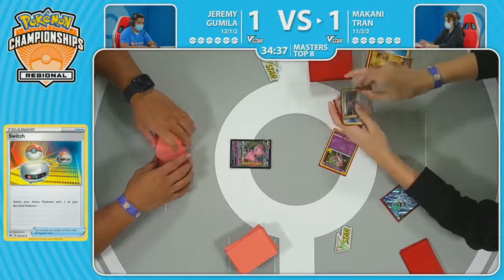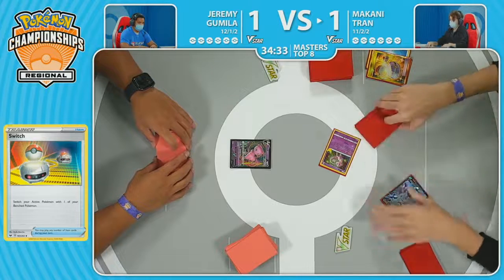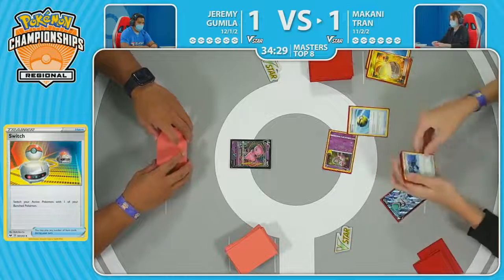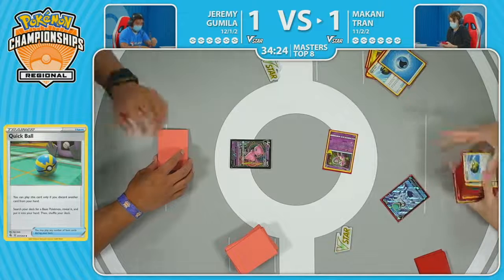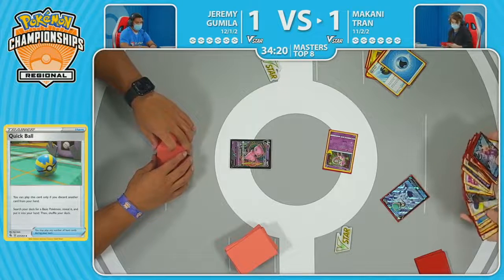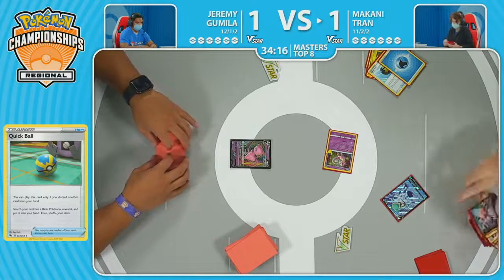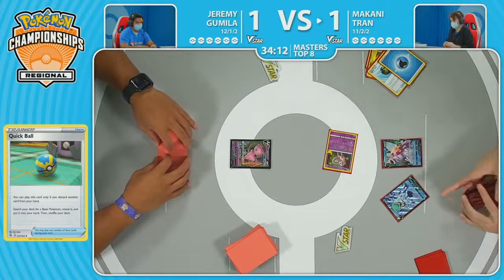Another Quick Ball — the Irida is there though. We can't grab the Irida, only grab items. The Irida is there, it's going to get shuffled back in. Whiffing on that chance. Quick Ball searching through — finds the Origin Form Palkia. It seems like Makani has been offered these really awkward situations where you want to get a certain board setup, focused on certain Pokémon being properly established ahead of time, but has been forced to adapt on the fly constantly to get attackers in play to maintain threat potential.